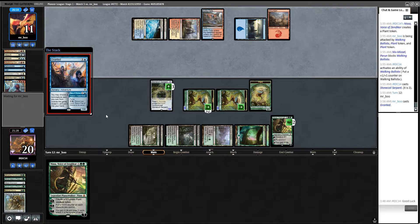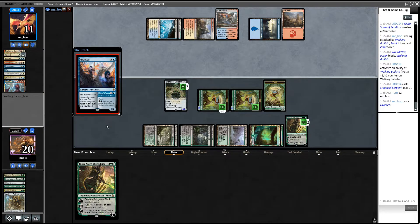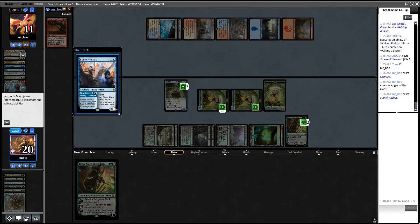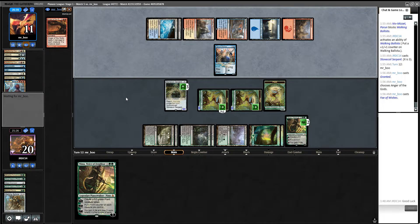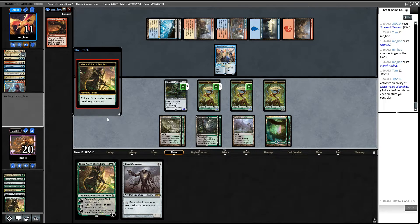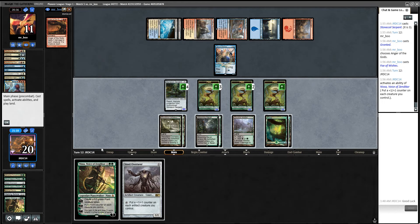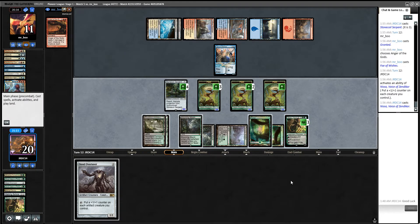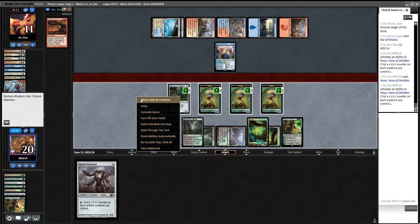Fey — okay, Lava Coil. Anger — but they don't have enough land right? Four, five, six, seven, eight — oh, they're going to play that, block okay. Tick down. Play this. Also tick down. Attack.